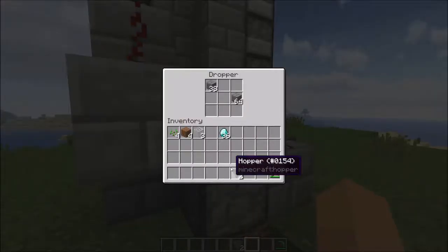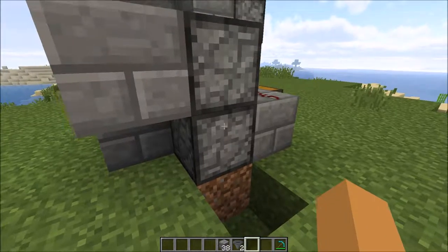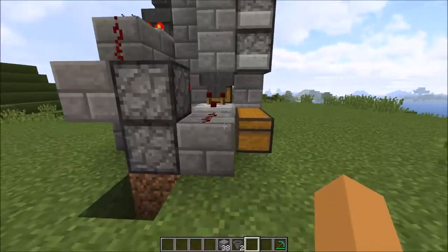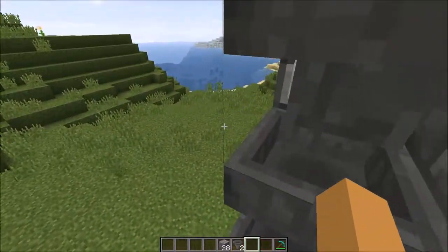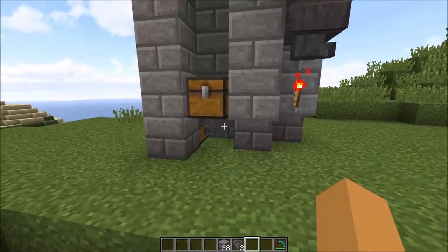Remember to reset that if you did something like that. So make sure the bottom dropper is empty whenever the system is ready for a new purchase. When the system is running, you don't need to do that, but when it's the first time, you need to.